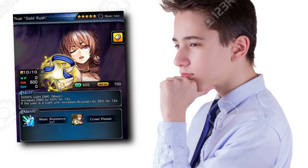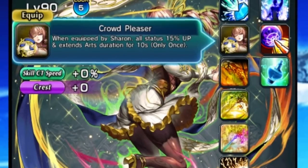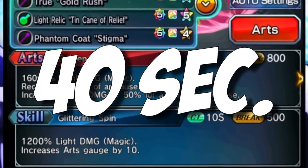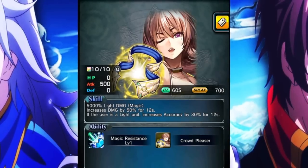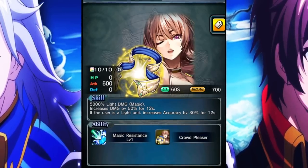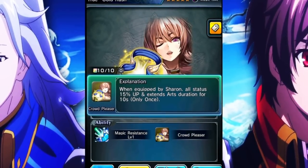There is a way to increase your round of applause stacks and it doesn't involve another unit or anything else — it only involves her true weapon. Her true weapon has an ability called crowd pleaser. When equipped by Sharon, you increase all your stats by 15% and you extend the art duration by 10 seconds, so now instead of a 30-second round of applause, you have a 40-second round of applause. Her true weapon also buffs up her own damage by 50%, and if the user is a light unit, you also increase your accuracy by 30%. You're mainly going to be using it for the built-in passive that it has because it's absolutely crazy.